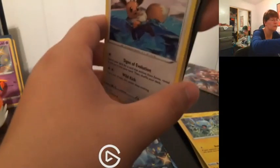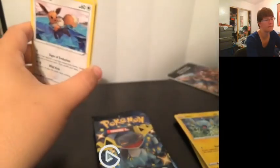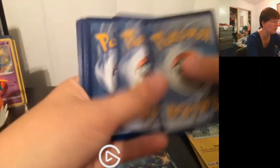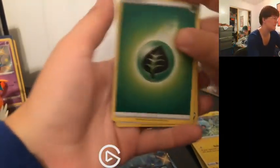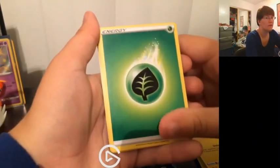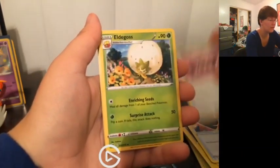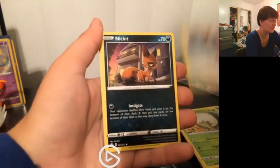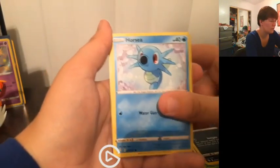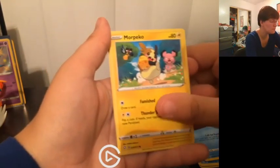I think we got something here, but first — code card. One, two, three, four. Already this is proving to be better than the last tin. We've got: Grass Energy, Russet Shield, Team Yell Towel, Eldegoss, Eevee, Nickit, Percy, Snubbull, and Morpeko!